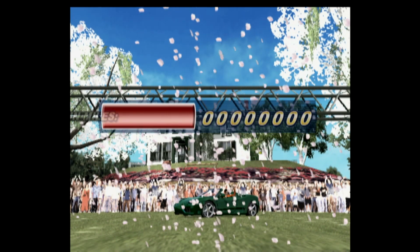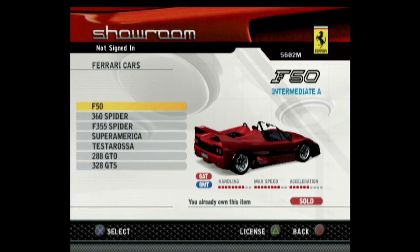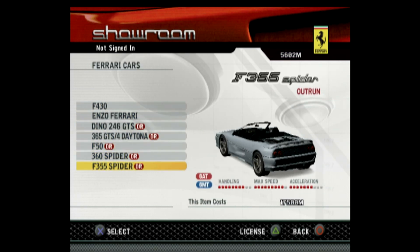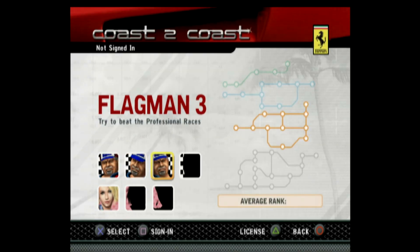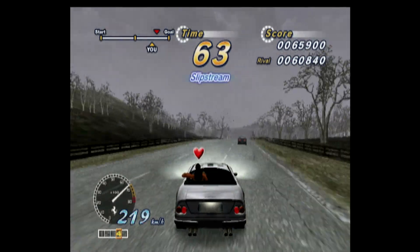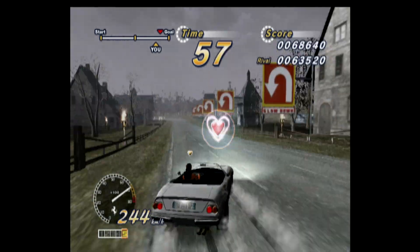In addition to getting a score for the level, in most modes you earn OutRun miles for each race or challenge. OutRun miles act like a money currency — you spend them on new cars, tracks, and to unlock new musical tracks as well. Here's a look at the Coast to Coast mode and the challenge levels, as well as the impress-your-girlfriend levels. All of this is made from a mixture of the tracks in the game — I think there are about 30 in total — and there are a lot of cars and music, so get busy driving to earn those OutRun miles.